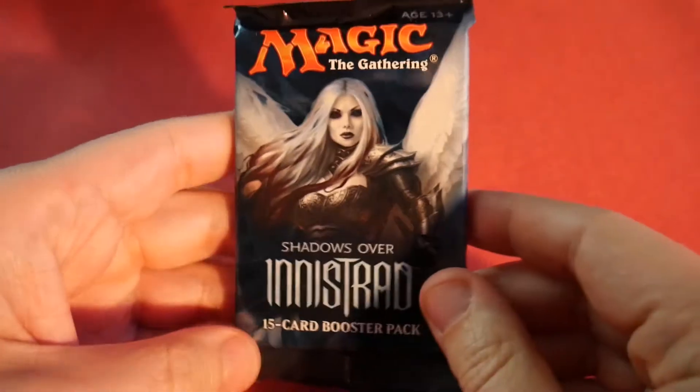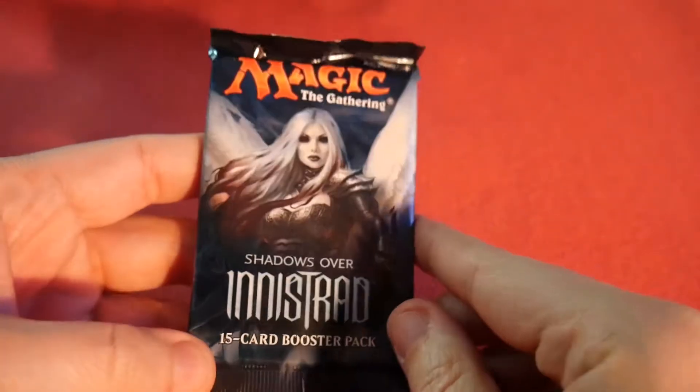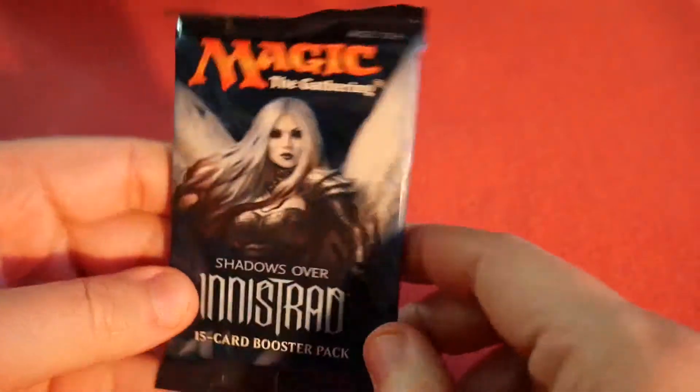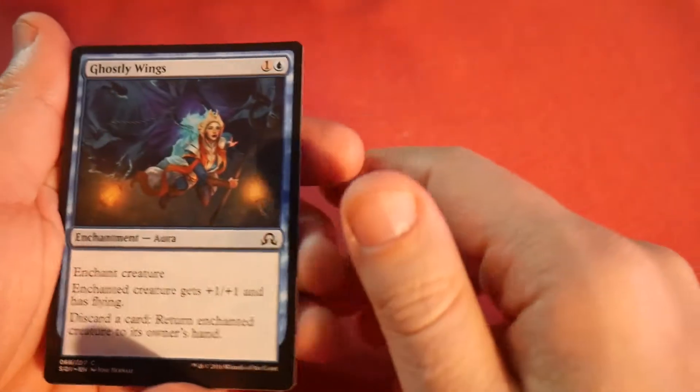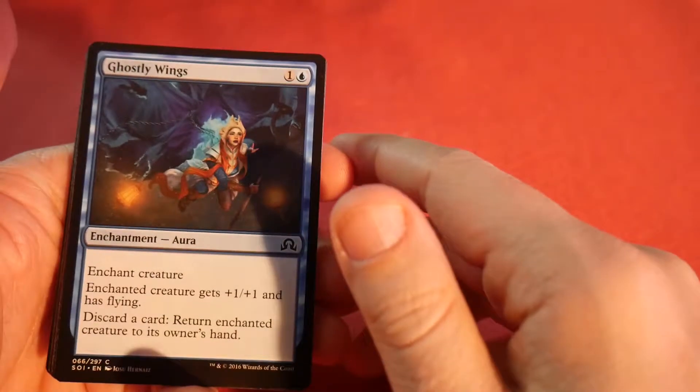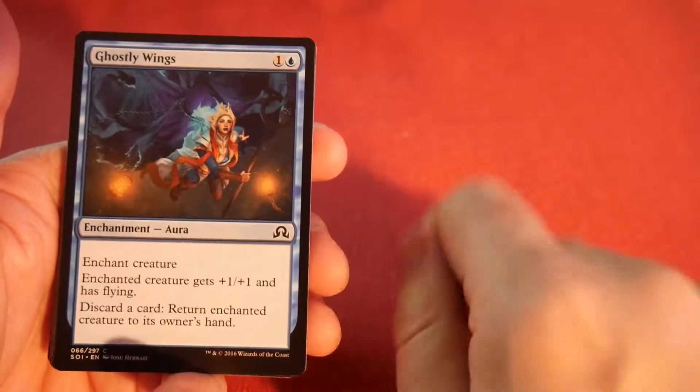What is up guys, Bob Gars here opening Shadows over Innistrad. What do we get in this exciting Shadows over Innistrad pack? I hope not — I want a Tireless Tracker, even though that's not very valuable. I love Tireless Tracker.